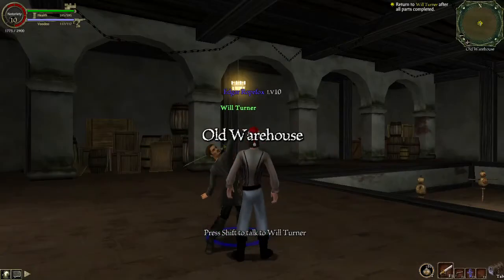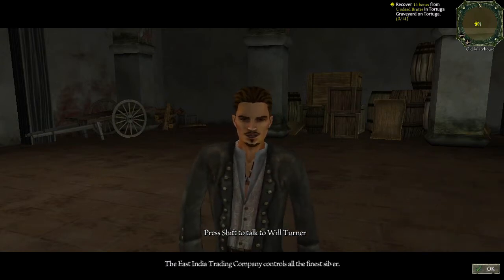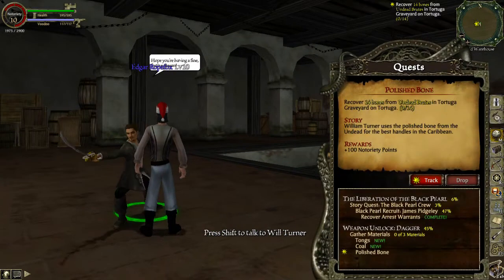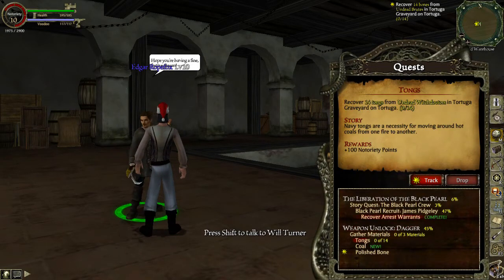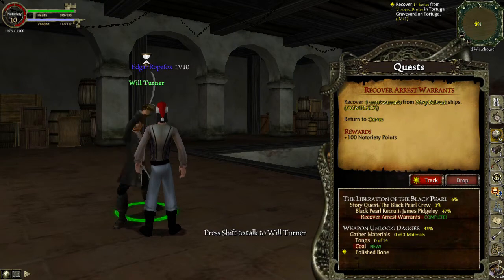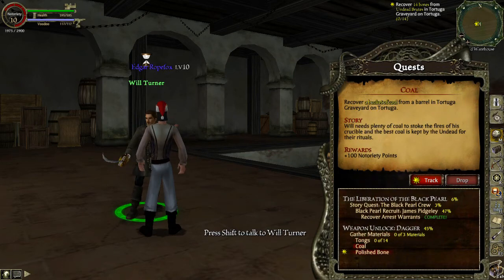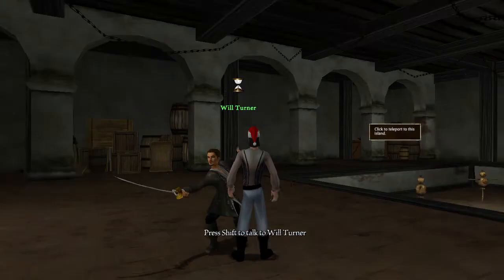Alright, Will Turner. After half an hour of doing whatever I was doing, I'm finally back. Thanks for the 200 XP. 'The East India Trading Company controls all the finest silver.' Good information. Looks like we have to go to the Tortuga Graveyard. I do need to go back to Tortuga and turn in the quest for Carver, so in a way this all works out. I think it's a back and forth thing with Will Turner and Elizabeth Swan. Regardless, we're going to Tortuga.